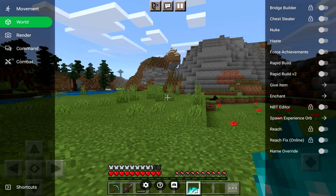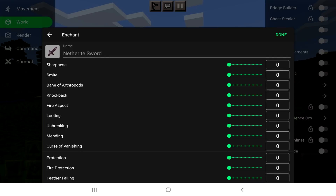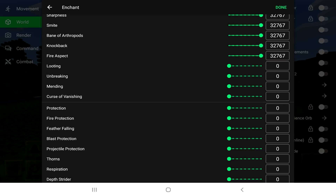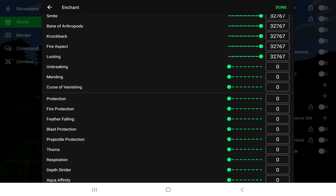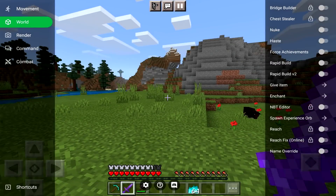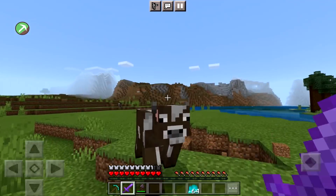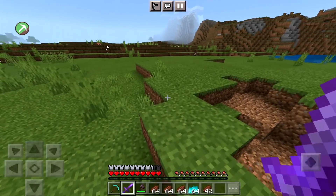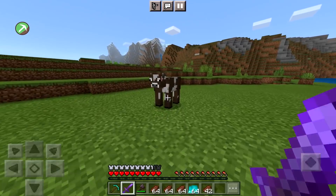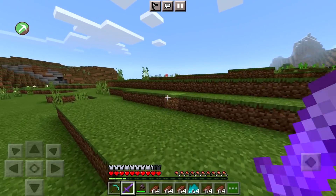We've got enchant. Let's go to sword, go to enchant, and do max on absolutely everything. This is every single enchantment to the highest level done. Let's have a look — oh my god! That is one way to fill up your whole entire inventory with no problem at all. Feeling hungry? Just kill one cow and fill your whole entire inventory with steaks.